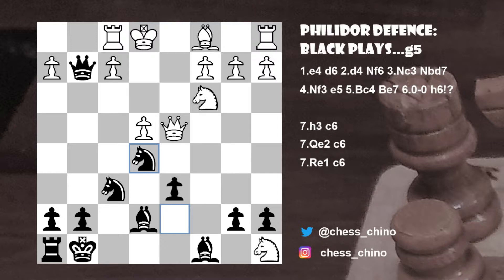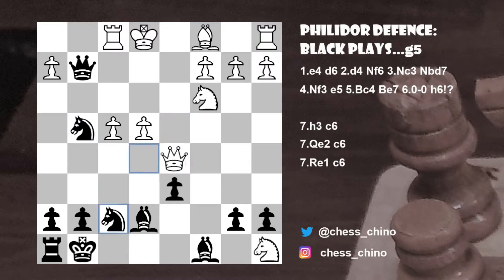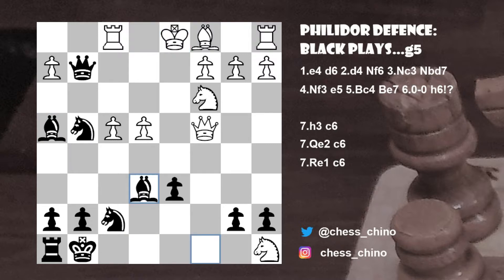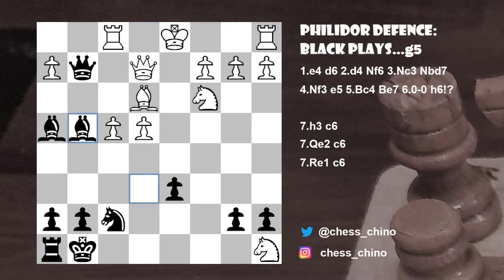One sample variation goes f4, knight f to g4, preparing bishop h4, check. And if something like queen to d5, check, knight to f7, queen to c4, attacking the c8 bishop, bishop h4, check would come anyway. And after king d1, bishop to e6 to deflect the queen from the f1 rook, would be crushing for Black. For example, queen e2 to stay on the diagonal would be met by knight e3, check. And if bishop takes e3, bishop to g4, winning the queen.